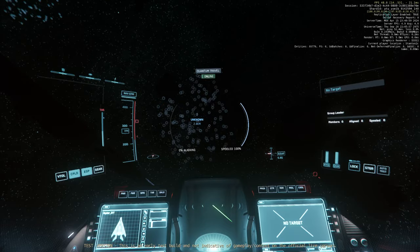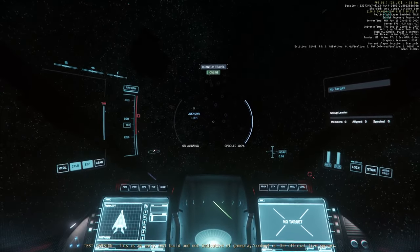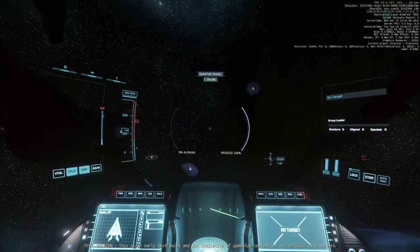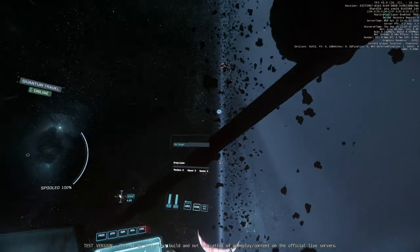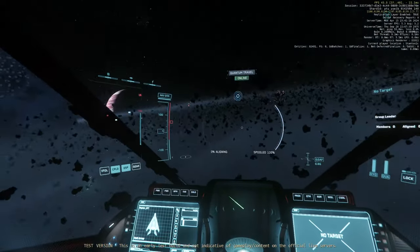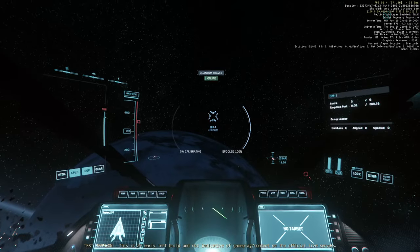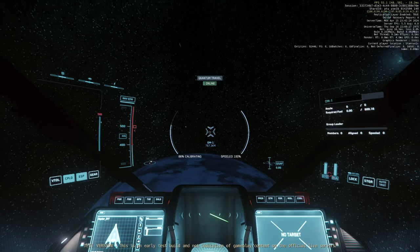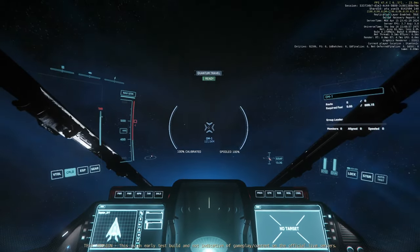Watch out for the asteroids now. Over here on the dark side of things there are smaller asteroids. I might have to bring the mining ship out — the Prospector — and see what we can find. That's going to be in a different video though.